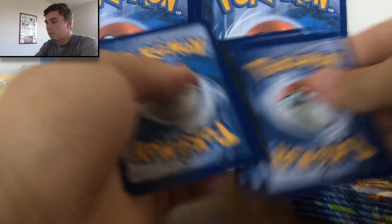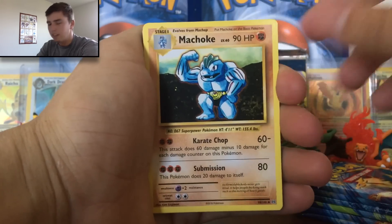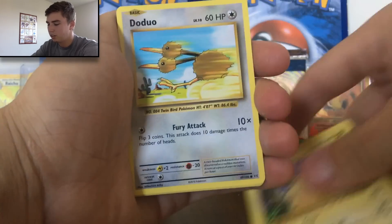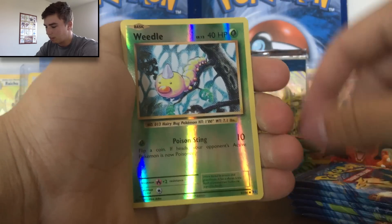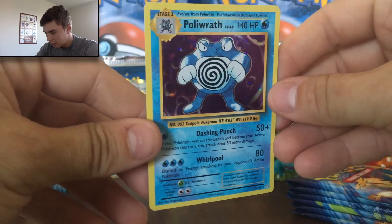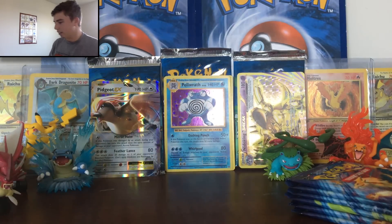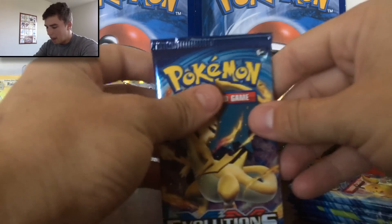Here we go, three from the back. For a first booster box, this has been awesome — I definitely love opening it up. It feels like I'm opening up way too many cards, like it feels unnatural. Double Colorless Energy, a Charizard Spirit Link, a Pikachu, a Doduo, a Ponyta, a Nidoran, a Seel, a Reverse Weedle, and our Rare — an awesome Poliwrath Holo! That is so cool, look at that shine. We'll put that back there in the middle — he looks good back there. One, two, three, four, five — we are halfway through people!